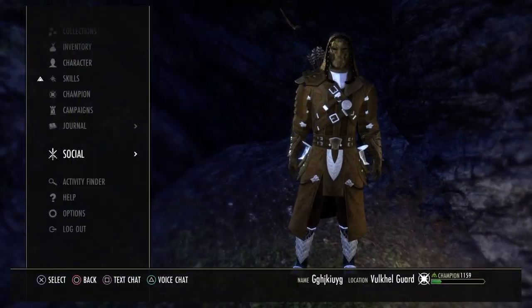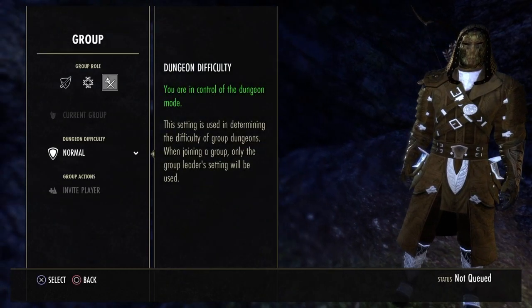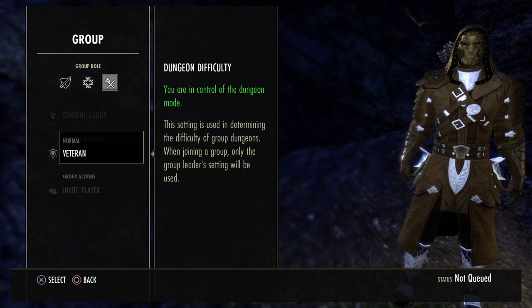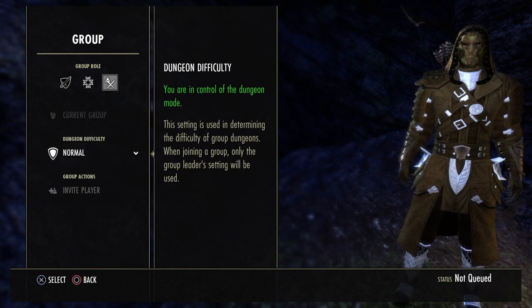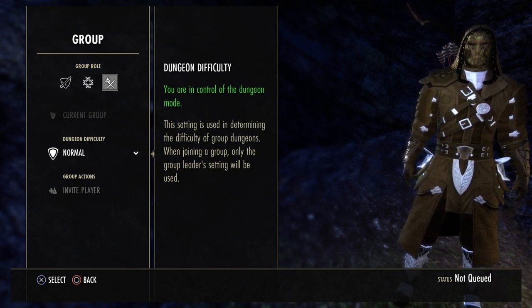Once you're on the outside, if you are the party leader go to your social group settings and change the dungeon from normal to vet and then back to normal to reset it. Now you can go back in, rinse and repeat, running as many times as you want to get as many boxes as you want.